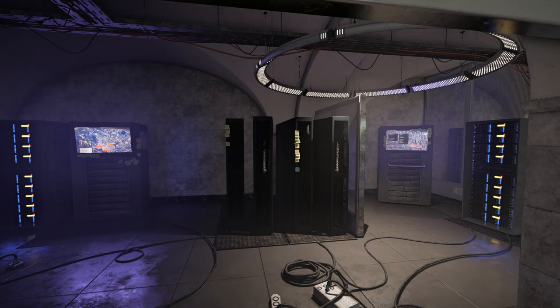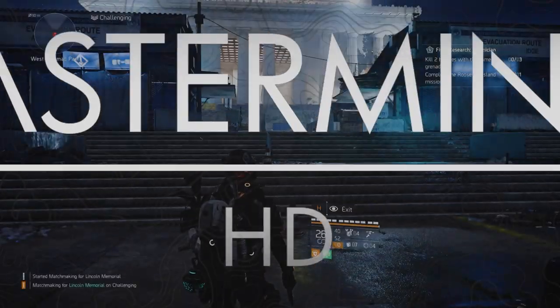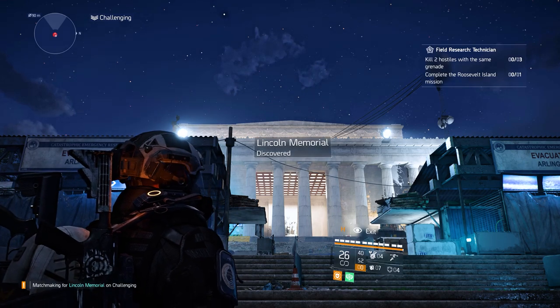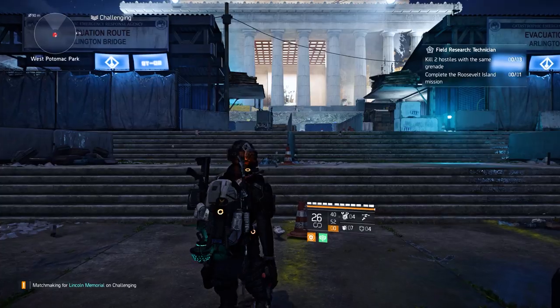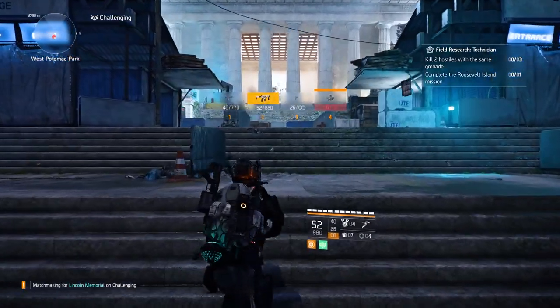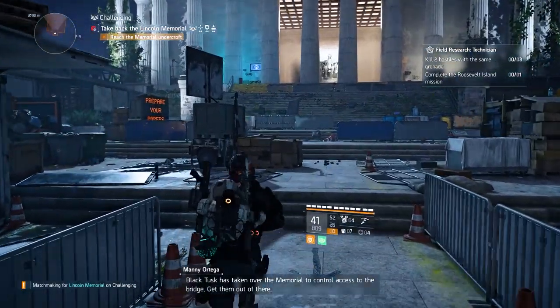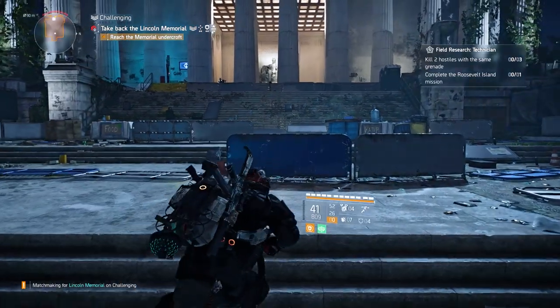Black Tusk troops have overrun the Lincoln Memorial, presumably to secure the bridge as a supply or deployment route. They need to be pushed out of there. Hello guys, we're here at the Lincoln Memorial. Let's see what the Black Tusk are up to. Continuing the Invaded Let's Play. Black Tusk has taken over the Memorial to control access to the bridge — get them out of there. What bridge exactly?